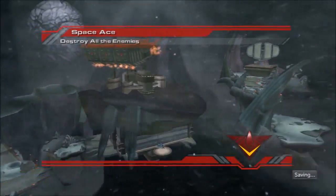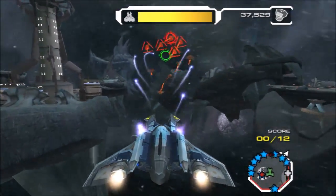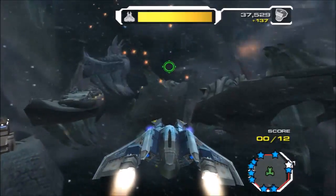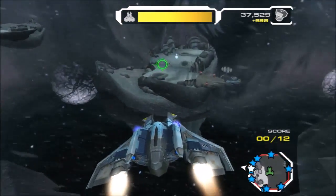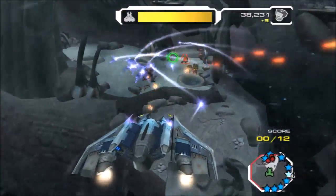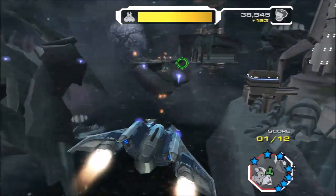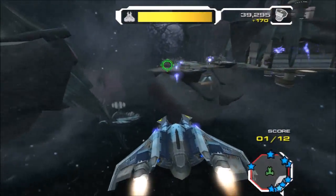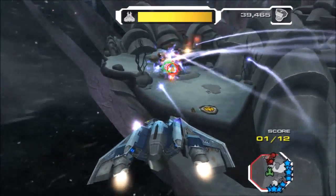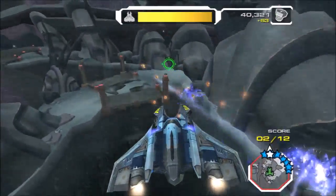Space Ace - destroy all the enemies. The way the skill point works is for killing these things, but it's just like kill them, not have to destroy them all at the same time. Hey guys, me and my Hover Ship of death. I like this Hover Ship in this game - it looks cooler than the one in Up Your Arsenal. I feel like some of the things in Up Your Arsenal weren't as well designed as other games. Though I love a lot of the weapons in Up Your Arsenal, like the Rift Inducer and all that - these things are absolutely amazing.